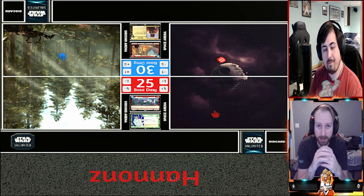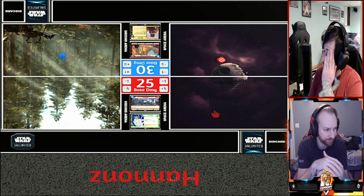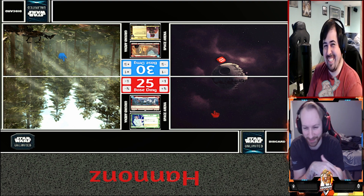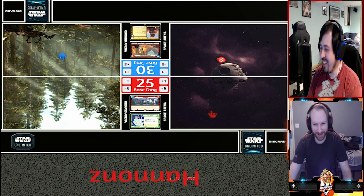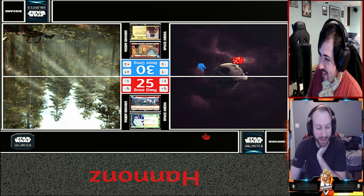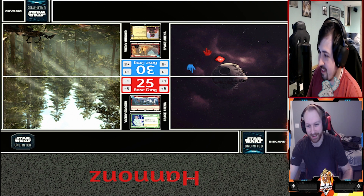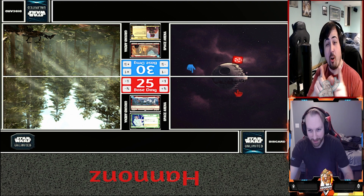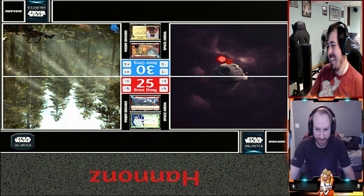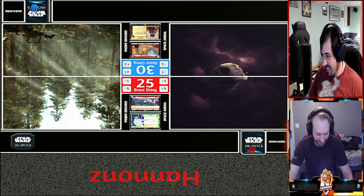The deck list link will be down in the description as well. With that being said, go ahead and roll for initiative, Matt. We are also showing off that both Boba Fett and Leia have animations made. I didn't roll a one, you didn't roll a one, and I still beat you - so I'll be grabbing initiative as always. Here we go.